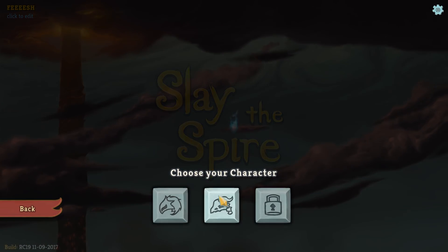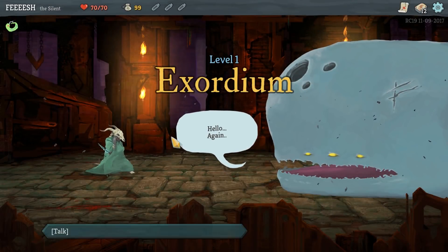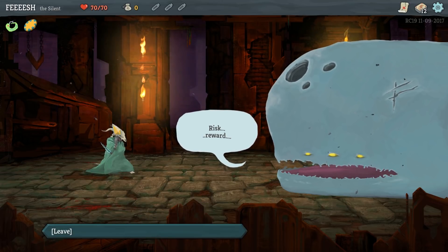Slay the Spire - playing Silent, maybe a Shiv Run. I don't really know what I want to do with this character. We trade all our gold for a rare relic - hell yeah. So we get the Gambling Chip.